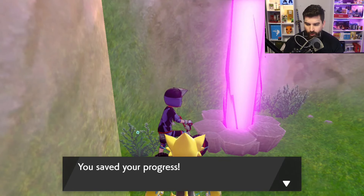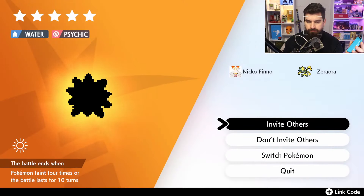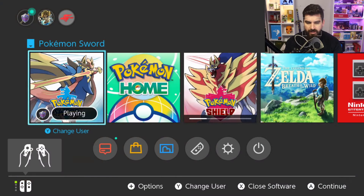Now that we have the purple beam, we want to check which Pokemon we have. It's not Blastoise — easy fix. It's easy to change the Pokemon, though how many times you'll have to do it, we don't know. Select Invite Others, but do not do this online — make sure you're offline when you do this. You don't want to be letting everyone know you're doing raid after raid when there's no raid to be had.